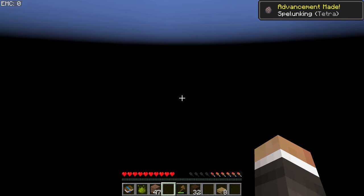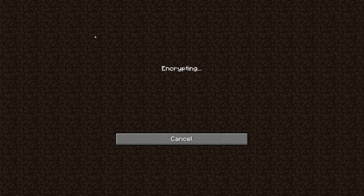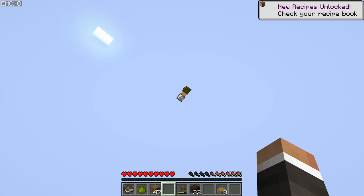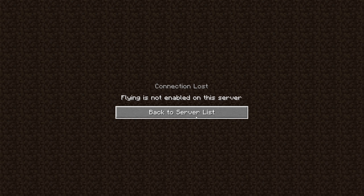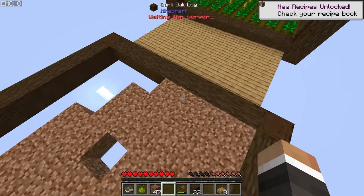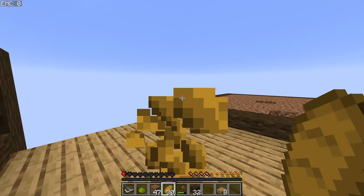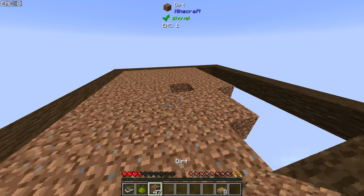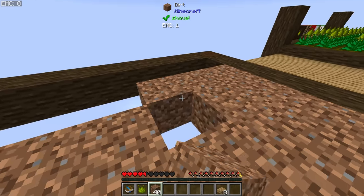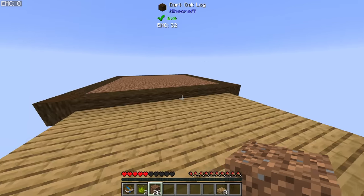I just fell off the platform. This is a good time to mention that flying is not enabled on the server, but we do have the Forgiving Void mod installed, so when you hit the void you're teleported back to the sky and slowly fall down to the surface. We did survive with half a heart. Let's eat back up and try not to do that again — let's just finish off this second little farm, then build a third farm on the other side.